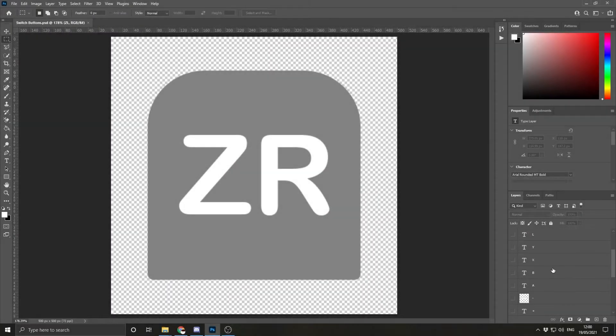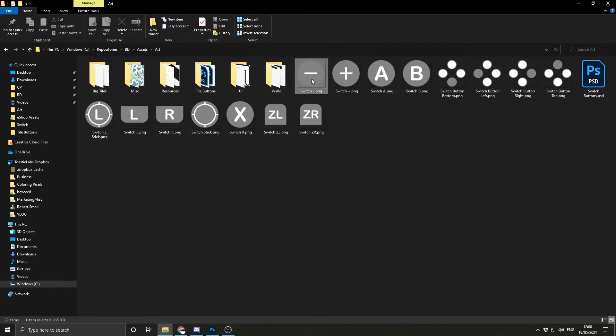I've gone ahead and made all of the UI icons for all of the buttons for the Switch. Here they all are — I'm quite pleased with them to be honest. I've literally just copied what they've got on the actual device, using slightly lighter colours because I think it'll fit the game a bit better. I'm just going to have my lunch and then have a go at putting them in game.